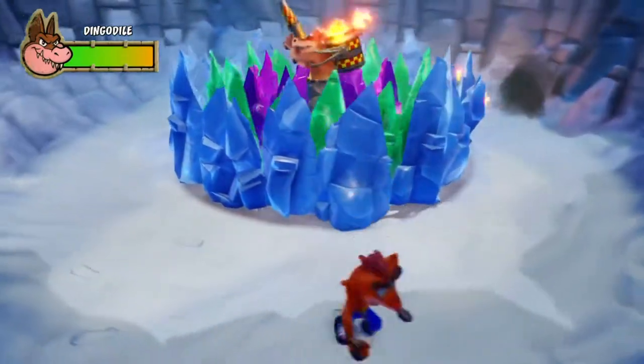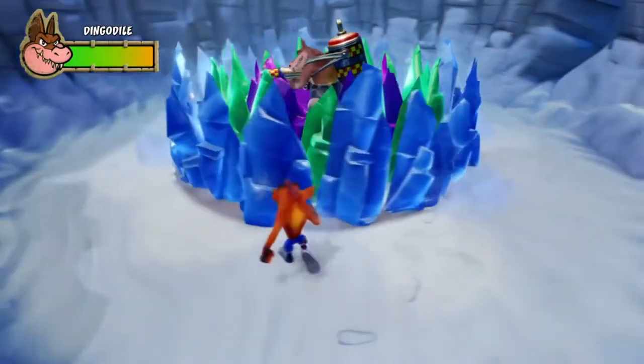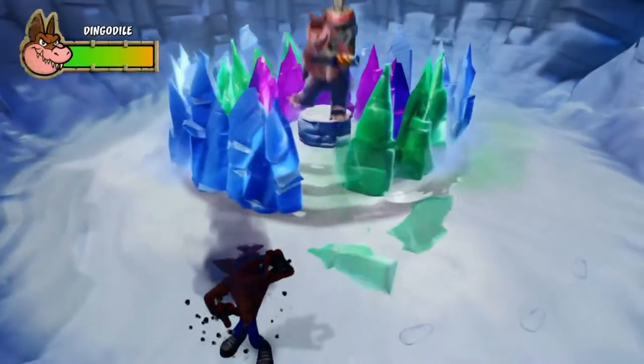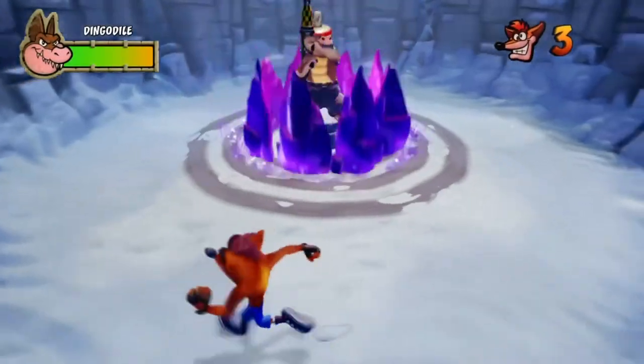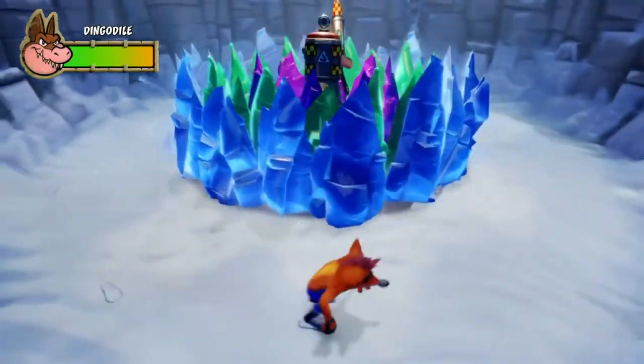We played Crash Bandicoot 3 Warped, but we played the first boss battle with Tiny. This is the second guy, he's called Dingo Dial and he can get kind of annoying. You can see he's got some barriers around him. These will drop at the start of the fight and his first move will just be an absolute barrage of fire.